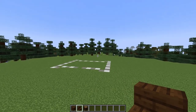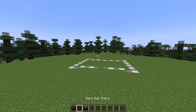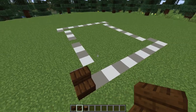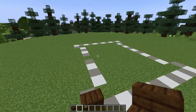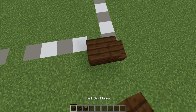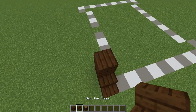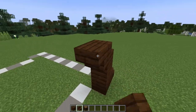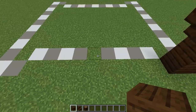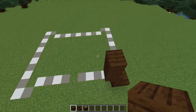We're going to begin this build by adding the A-frame shape of our roof using dark oak planks and stairs, and we'll also need some spruce logs. Come to one of your corners — I'm starting on the front one here, but it doesn't matter which corner you start on — and add in a stair. Then build up two high with some dark oak planks, add a stair on top, and then an upside down stair.